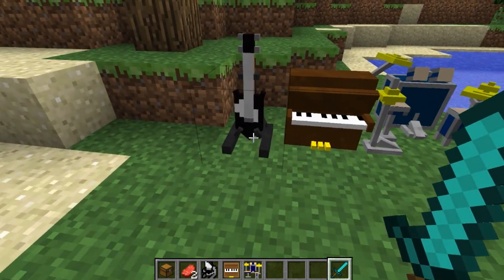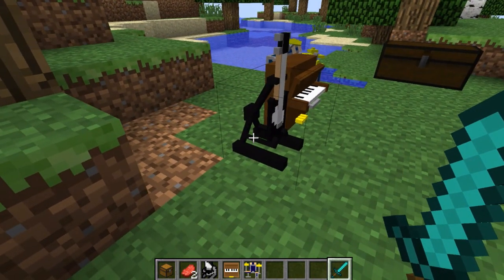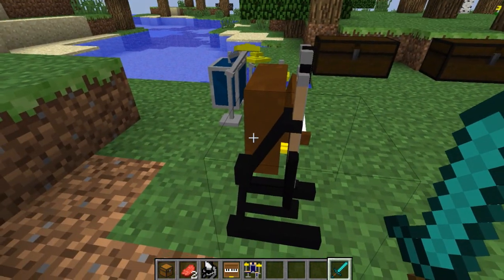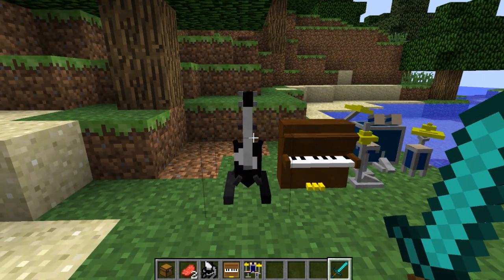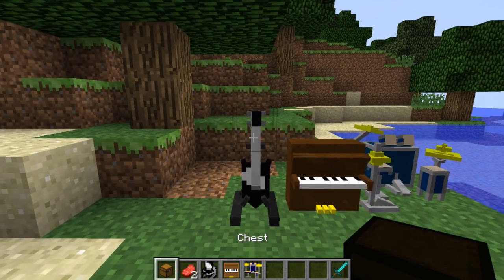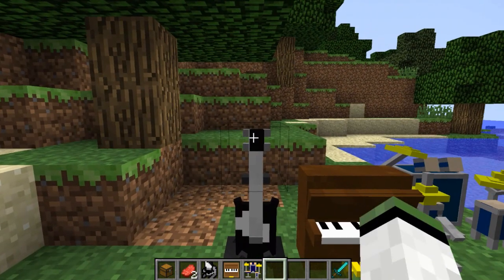I'll go ahead with the guitar first. As you can see we have a guitar with stand — the stand actually looks really awesome and the guitar is there. One thing I love about this is if I hover over here we just get our hitbox, which is kind of a normal square, but if you hover in a specific spot it gets smaller.